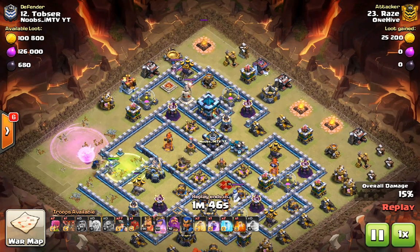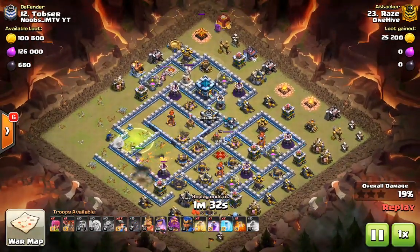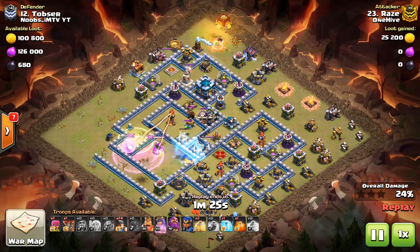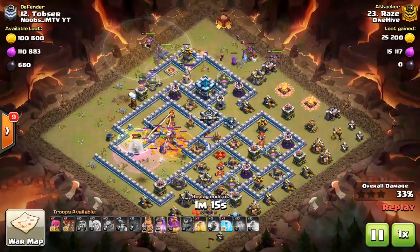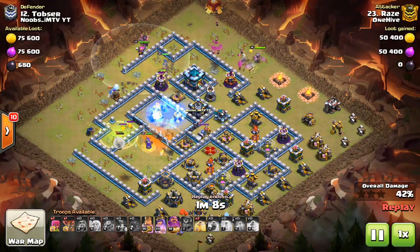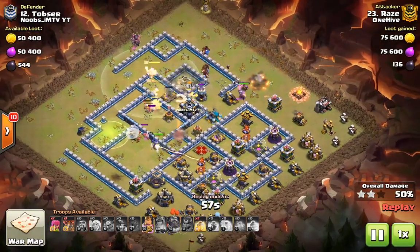We place miners all along this side by the king, and we place the siege barracks at the top and let the troops spawn. Inside the CC — which comes out after the siege barracks deploys all its troops — we have hog riders. The reason for that is that hog riders, unlike miners, target defenses, so when the hogs come out they'll know exactly where to go, rather than getting distracted by non-defense structures that are closer.